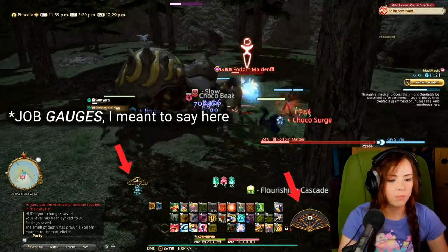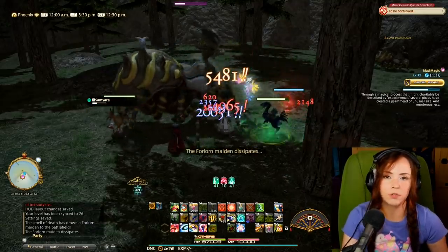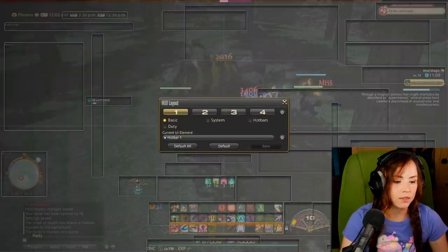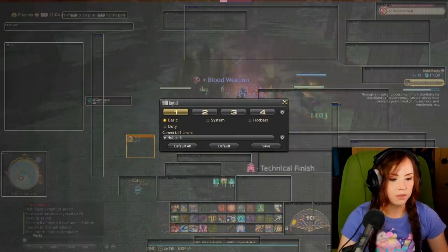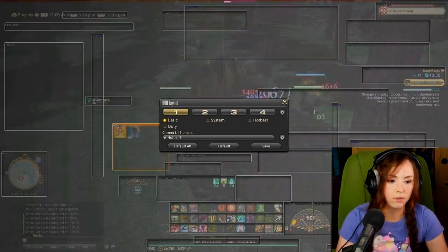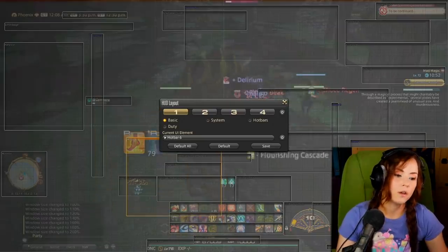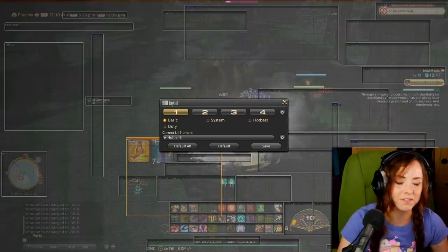As for the job bars, I like to keep these down near my action bars. When I was first learning Dancer and needed to get used to always using my dances on cooldown, I put the dances on a separate hotbar and made it so giant — you can make it bigger by pressing Ctrl+Home on the keyboard, up to 200% — right in the middle of my screen so I knew whenever it was off cooldown and it was time to use it.